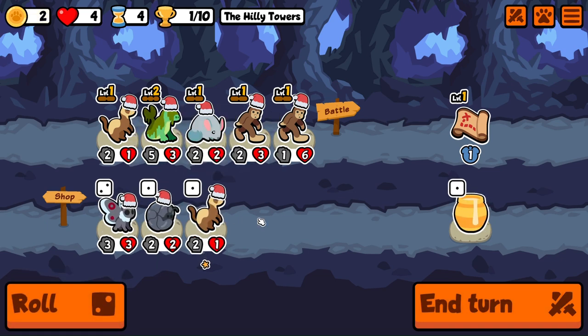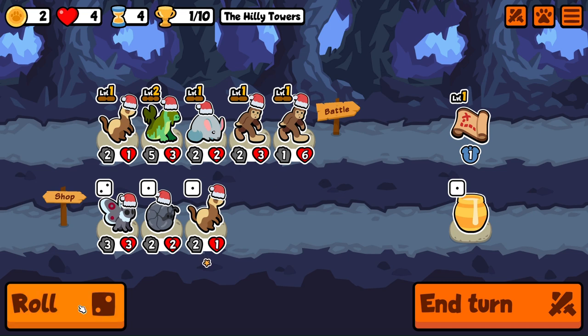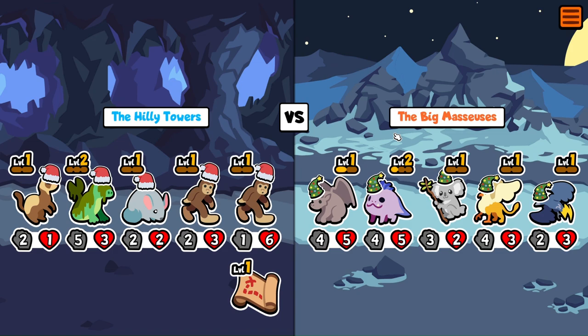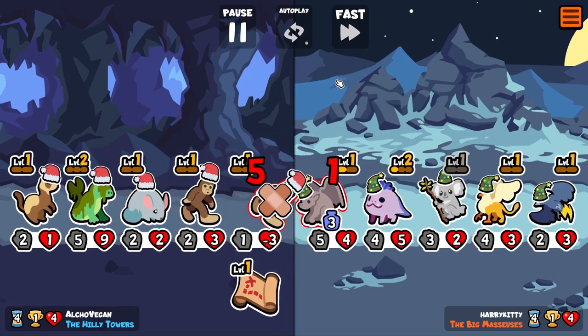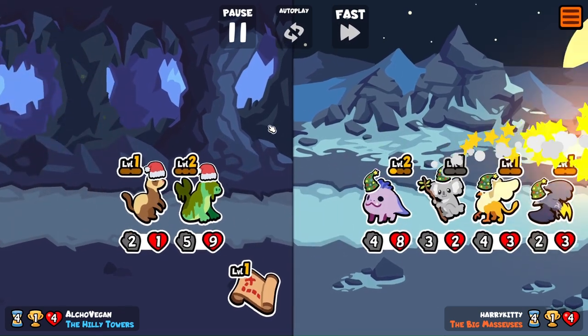Bigfoot's going to die, and then you're going to die to him — instant L here. And we pull it around! Now we're going to need to go for that koala build.